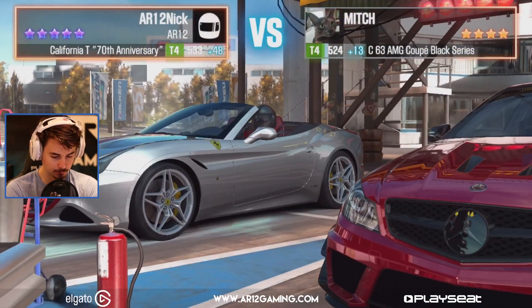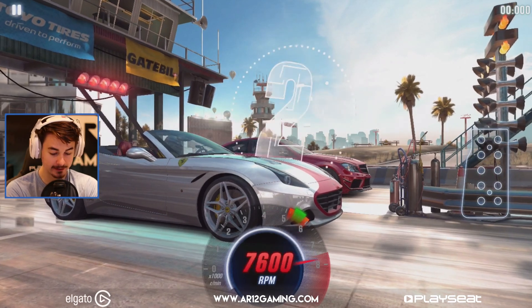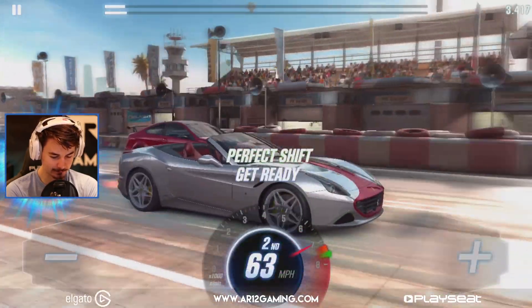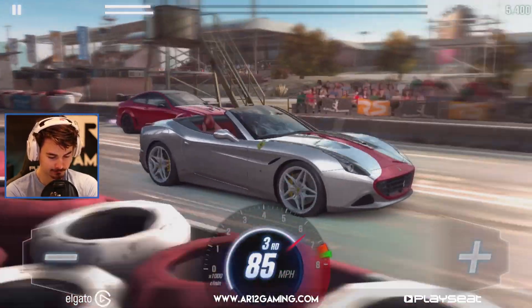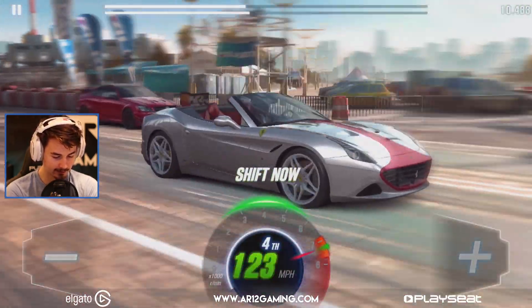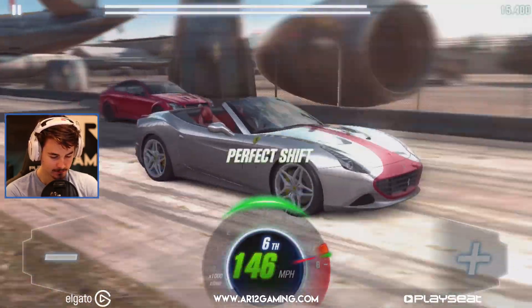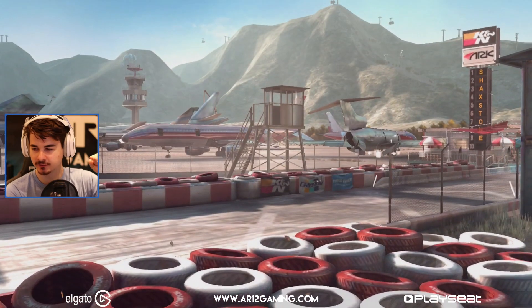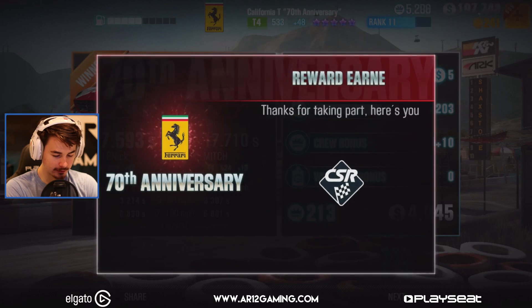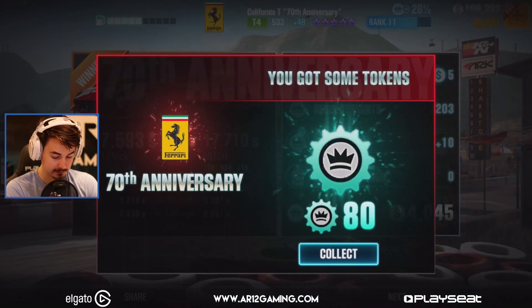All right, so we're up against a C63. I don't think we'll have any trouble with him unless he's got some major upgrades. Ah, I messed up my start — I tried to click it at the last second there, it didn't work. Come on, let's run away from the C63. Is that a C63 Black? He's got a little wing on the back there. He's gaining! Keep pulling little Ferrari. Yes! That one was so much easier than the Maserati one. Four grand for that, plus if we can get some more fusion parts — boom, tokens, thank you.